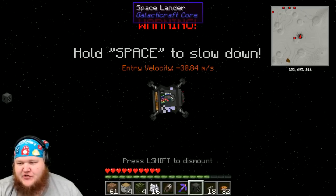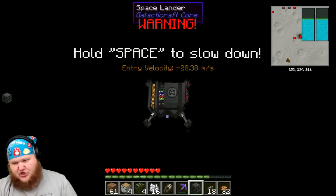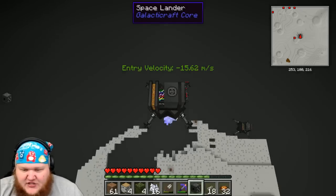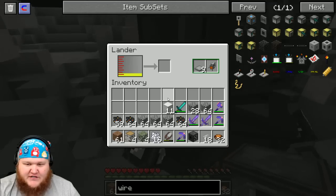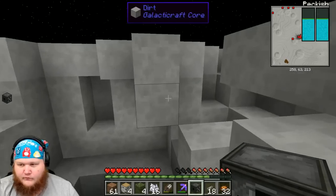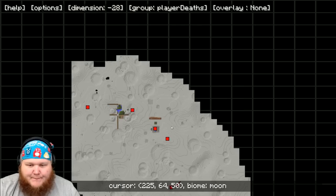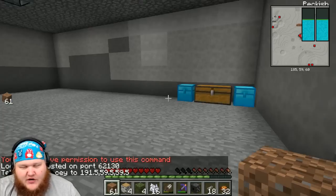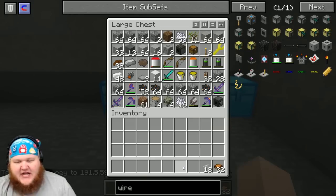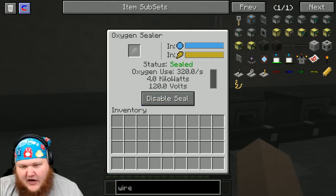Ladies and gentlemen, we'll be making our descent — we're about 500 blocks up, starting to put on the brakes now. Please hold on to your drink, put your food trays up so they don't end up in your face. Thank you for flying Lancy Poo Moon Express. We are now on the moon — heading over to our base, dropped down, inside the base, closing the door, waiting for an airtight seal — and we are sealed, we are good.